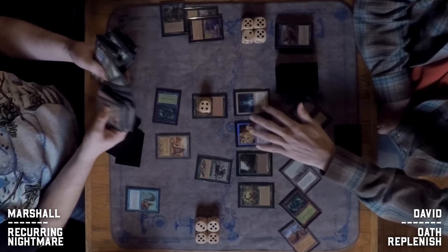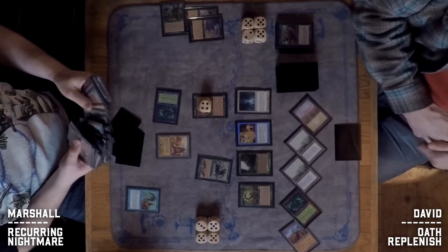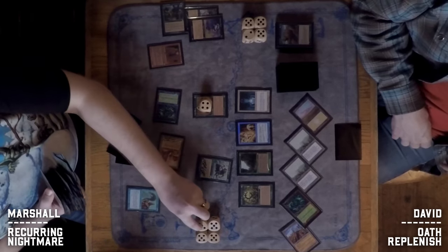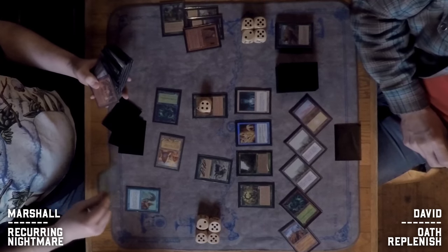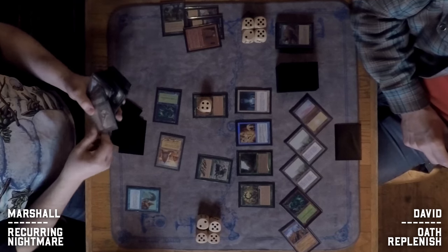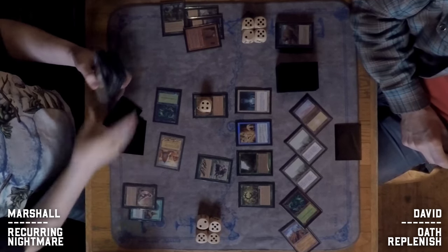Marshall is thinking through what he wants to tutor for with Survival. He doesn't grab Nantuko — just going for value. He activates again, apparently getting another Wall of Roots for more mana.